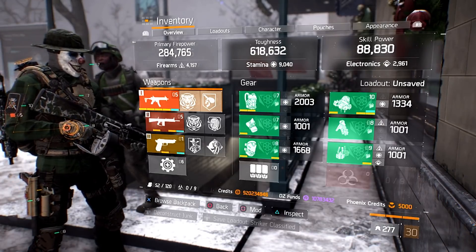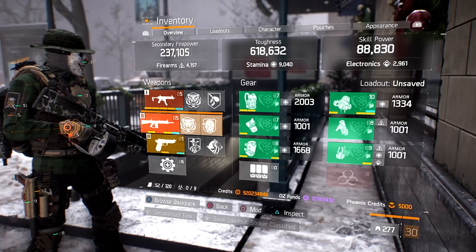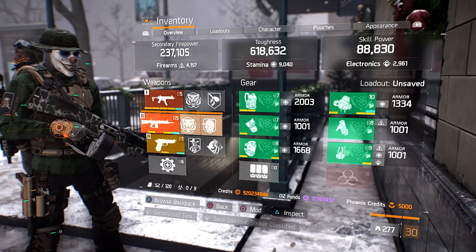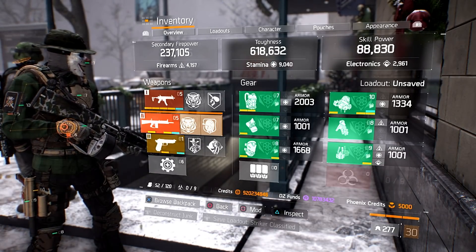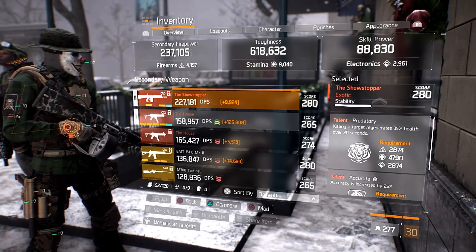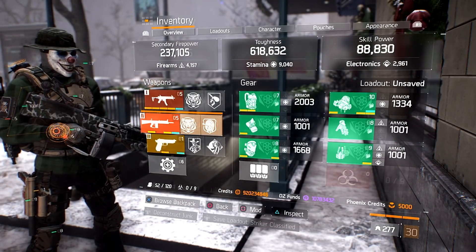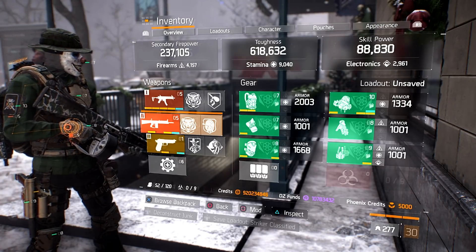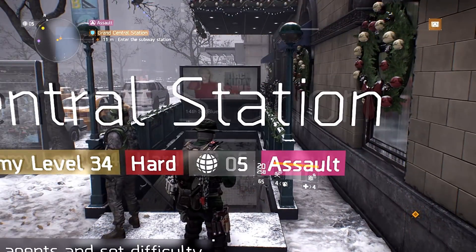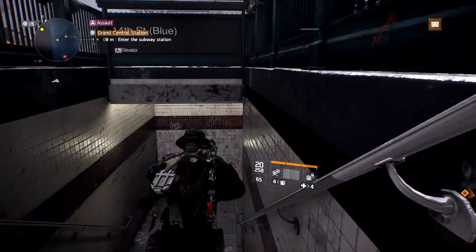Before I go into the mission I'll show you the build I'm using. It's a six-piece striker classified and I'm going to be using the showstopper - it makes it really easy. I've got the 9K build, but if you've got a six build you're going to be hitting harder. That really won't matter for this commendation though - they go down really easy when you get in close proximity. What I have on my showstopper that helps is 'predatory' - every time I get a kill I get health regen, which helps a lot so I can keep tanking.